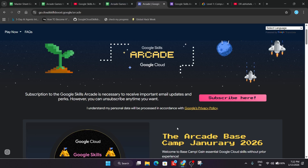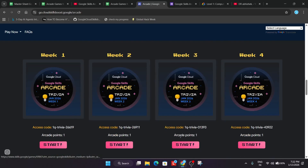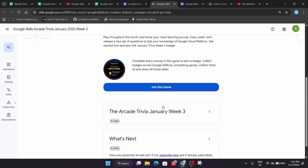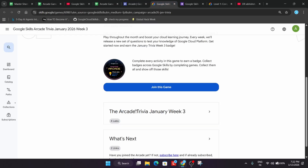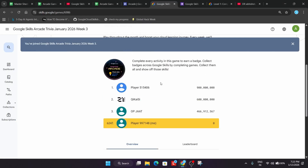This is our Arcade home page where all the games are hosted. Let me show you a quick demo on how to join a game. We are starting with a Week 3 trivia game. When you open it, it will ask you to join the game. Most of you are not aware — these games are private and you need an access code. Just copy the access code carefully, paste it in the field, and click on Join.